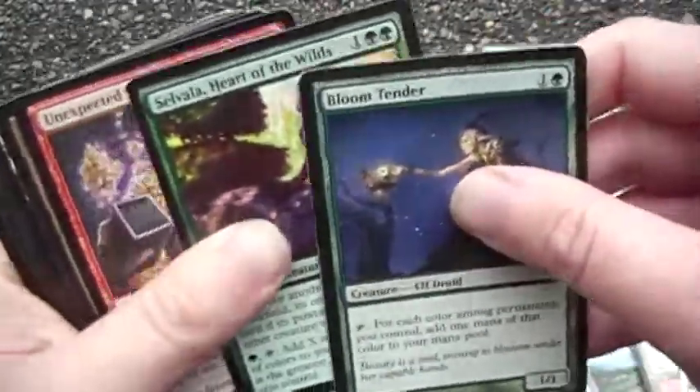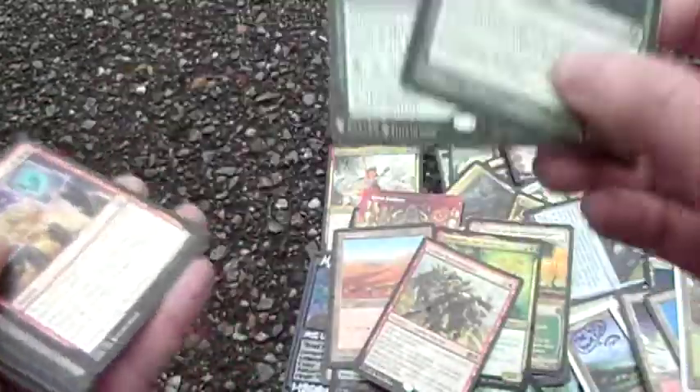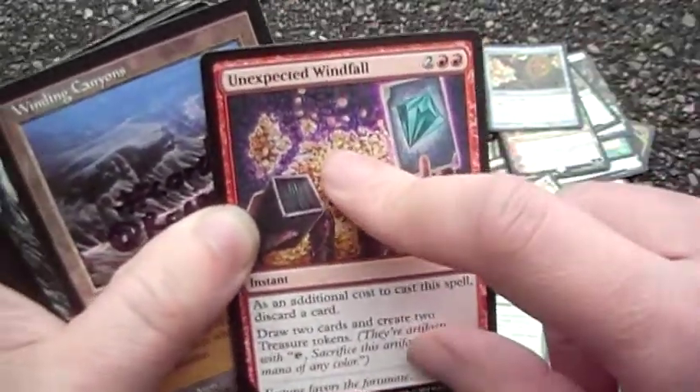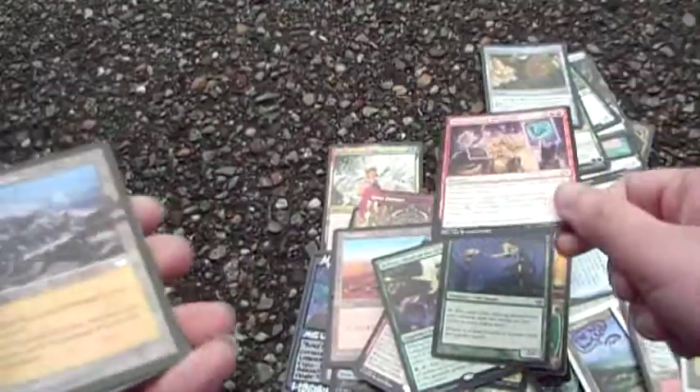Bloom Tender and Heart of the Wild — mana every once in a while when you want it. Unexpected Windfall — discard a card and you get to draw some cards.